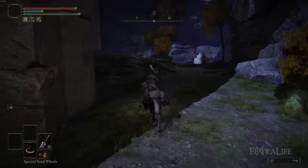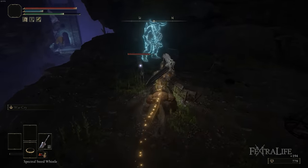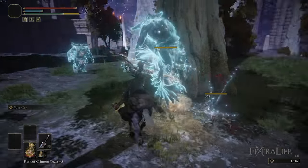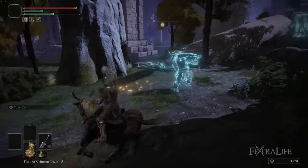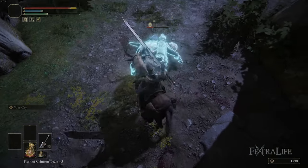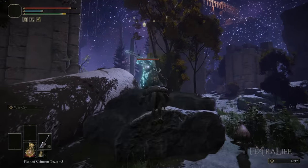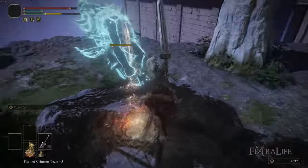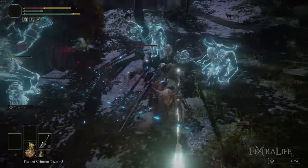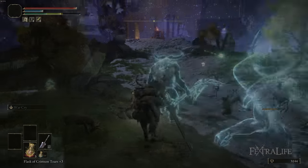Another thing about this build is it absolutely devastates on horseback if you use L2 and R2. Not only does it deal damage when you're dragging it through enemies, but when it pops up from the ground it deals incredible damage. You can just ride around the landscape pancaking enemies into the air or knocking them down, and a lot of times that's even more effective than straight up fighting them. So I highly recommend playing mounted in any area where you can use your horse.